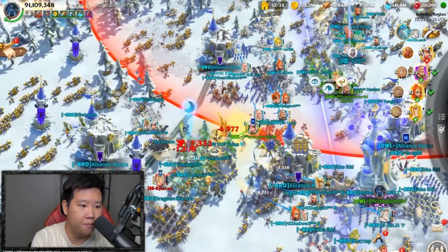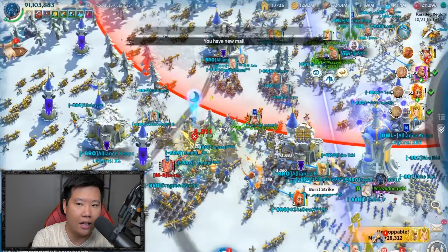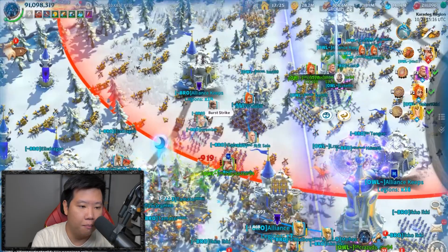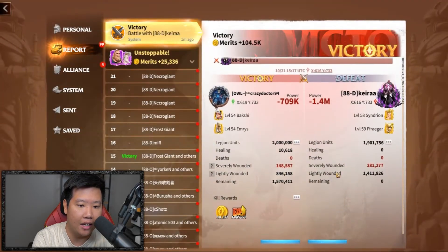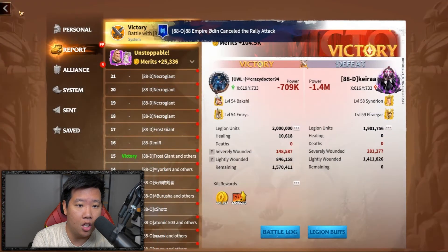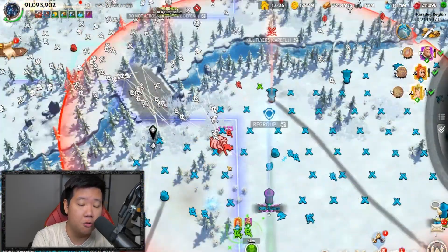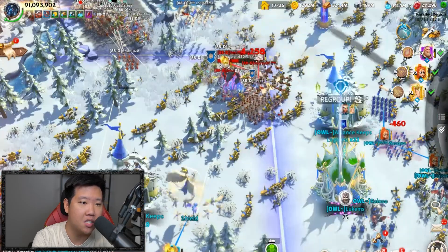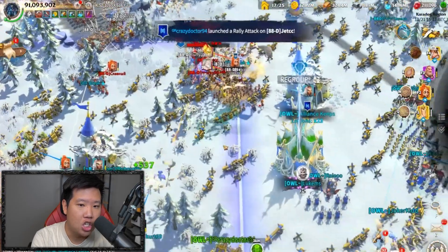That archer definitely gets melted - I don't understand what's the point of rallying with that archer because it's just going to get melted. They were also swarming it - honestly they didn't even need to swarm it, that cavalry would have just annihilated it. Good battle report in here - 700K to 1.4 million power losses. Remember, Call of Dragons is mainly free healing, so enjoy all the fighting. They're also rallying on the enemy side.